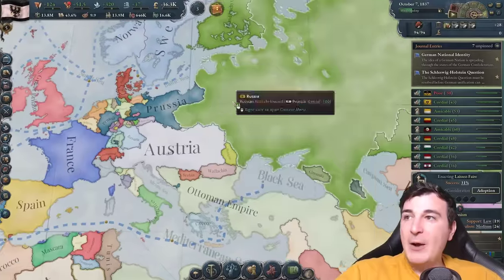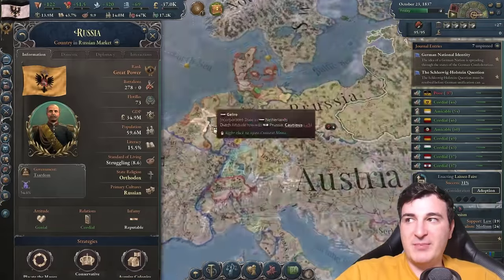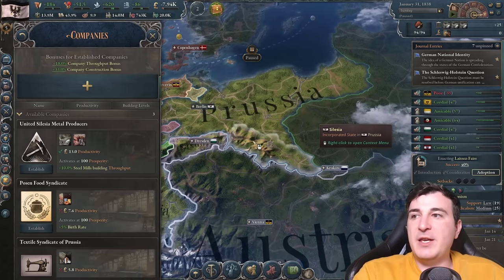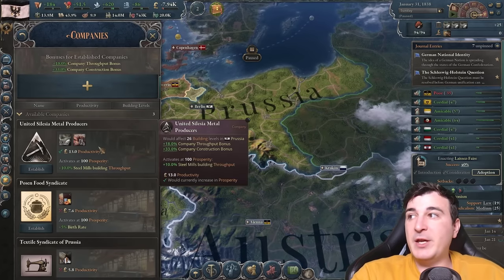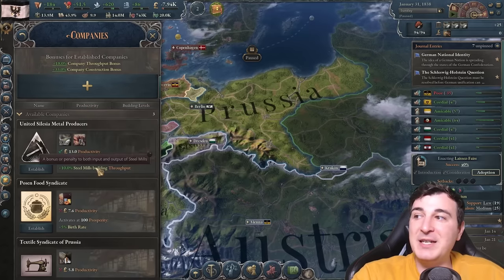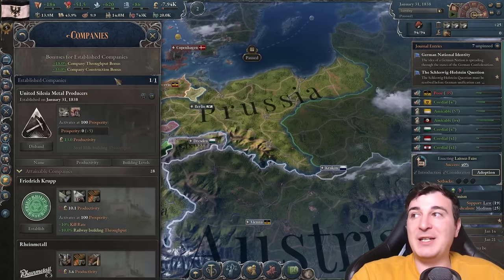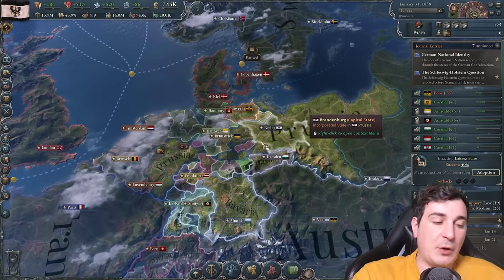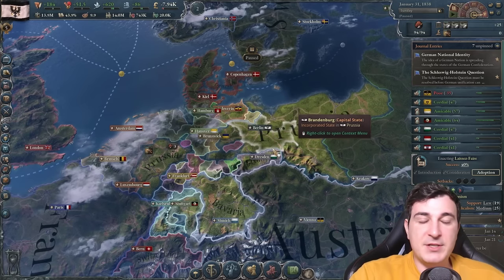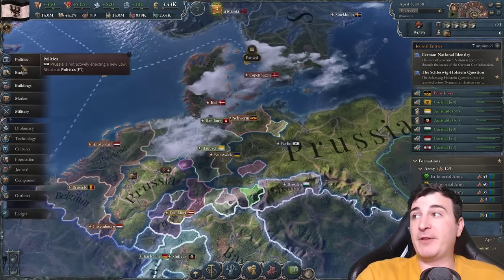I'd love to get an alliance with the Russians if possible, because Russia would be really good in the war against Austria — they've got a massive army. We just got 10 iron mines in Silesia, which means we can get the United Silesian Metal Producers company. That's gonna give throughput bonuses for iron mines, lead mines, and steel mills — throughput plus 10%. It affects the whole country of course, not just Silesia. And we got laissez-faire on the first try — boys it is absolutely freaking over.